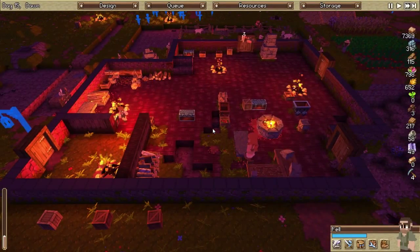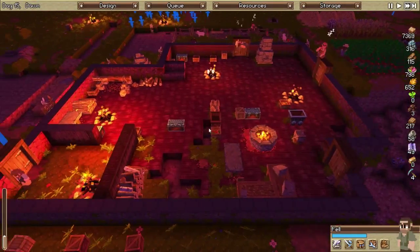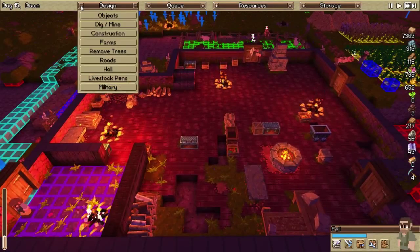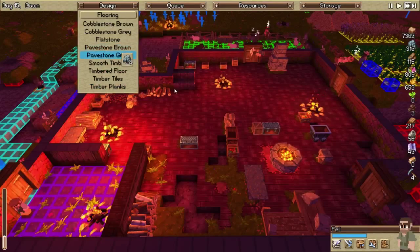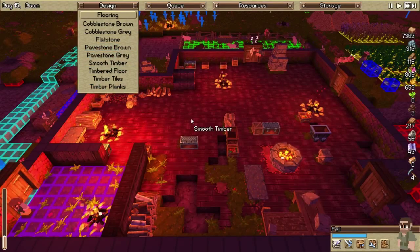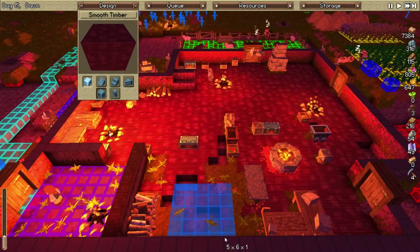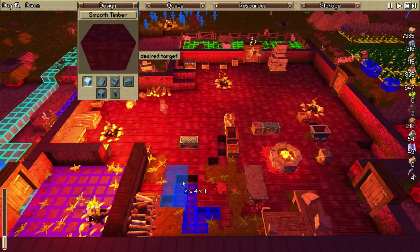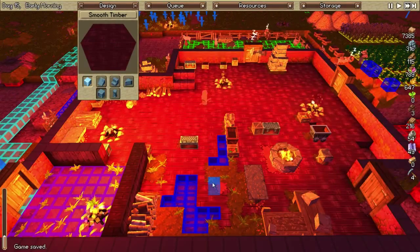We're doing good. It's coming up on dawn here, so we need to place some more flooring obviously. Construct flooring — smooth timber — so we'll just extend that out, extend that out to there, and get that going.